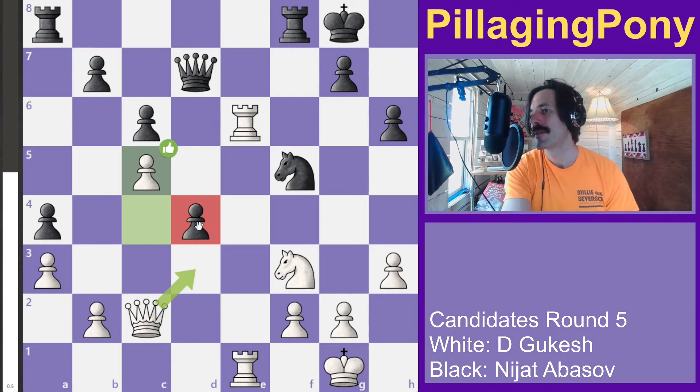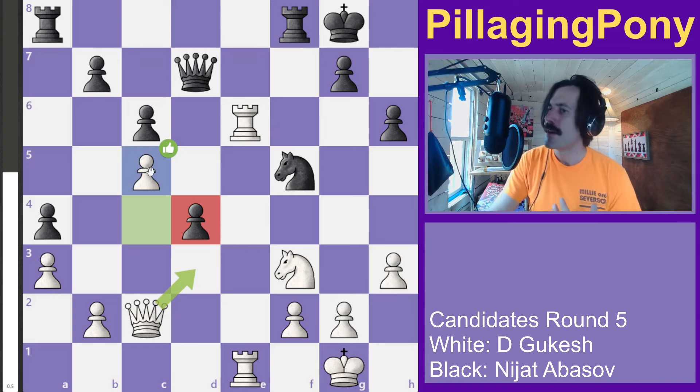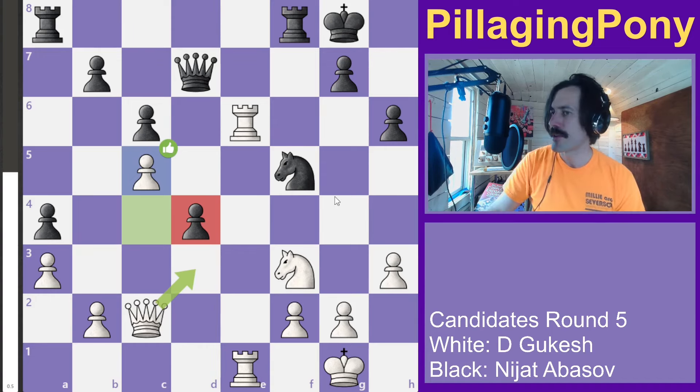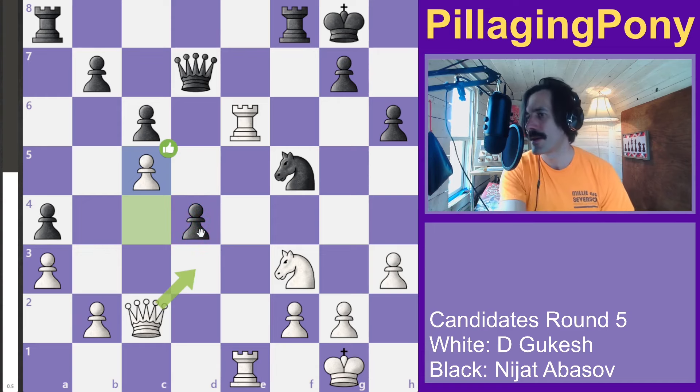Black potentially has an overextended pawn on d4 as a weakness. White also has a potential weakness on c5, but it's harder to get to with all the pawns in the way versus that black pawn right in the middle of the board.